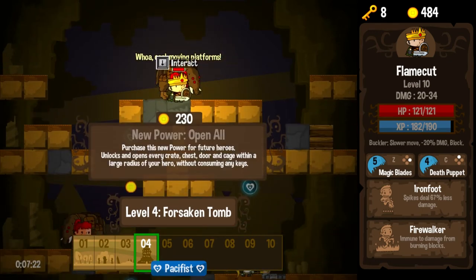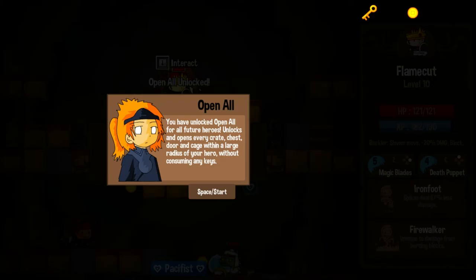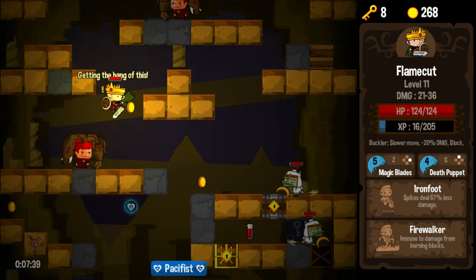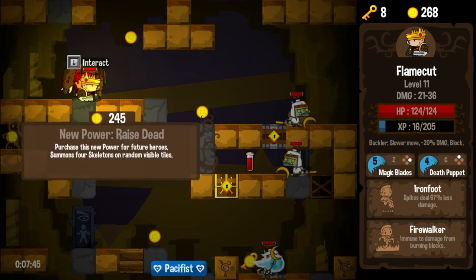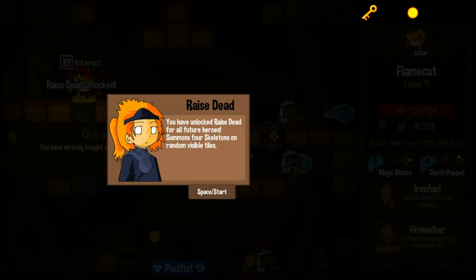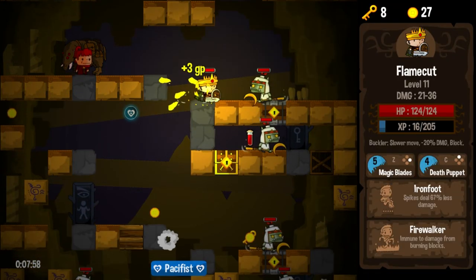Four enemies to get two gems — sure. Let's fire up a Death Puppet before we do it, just in case we do get hit. We didn't get hit — that's fine. There's one of our friend's ancient tablets. Lots and lots of Death Puppet missiles going off everywhere. We really don't have many uses for keys right now, but we do have a nice free portal here — we don't have to fight the boss. Open All: unlocks and opens every crate, chest, door, and cage within a large radius of your hero without consuming any keys — I like it. I think this is going to be a run where we buy a lot of things, because a lot of good things are popping up. Raise the Dead: summon four skeletons on random visible tiles — that sounds great. I'll buy it. I saved the money on the last run for a reason, and this was that reason.